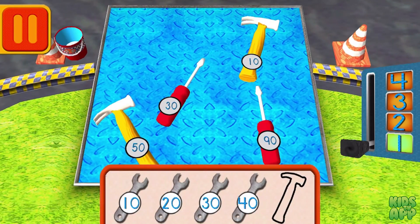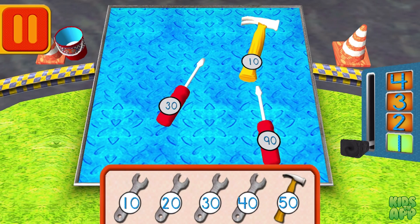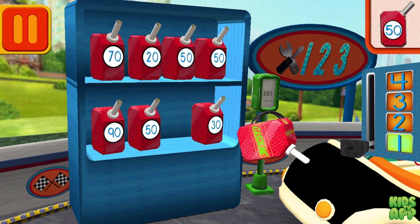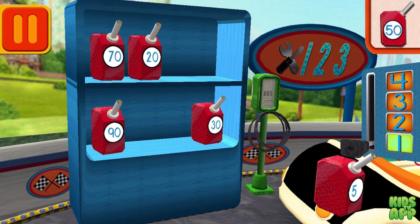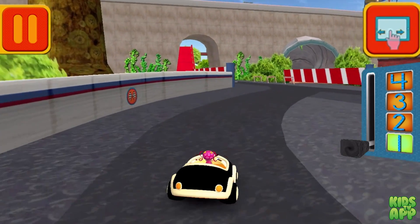Help Bot sort his tools by tens. Drag the tools into the correct order from smallest to largest number. Good, next. We need gas cans with the number fifty. Find the cans with the number fifty and drag them to your car. Great. Back to the track.